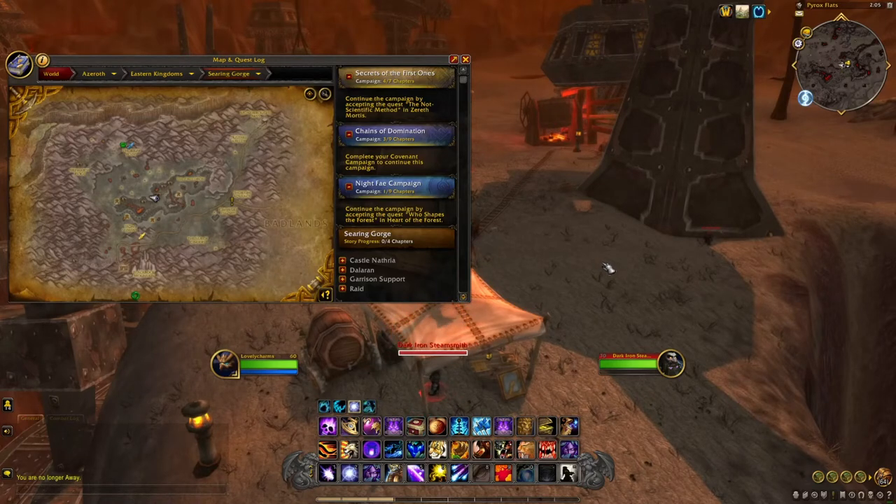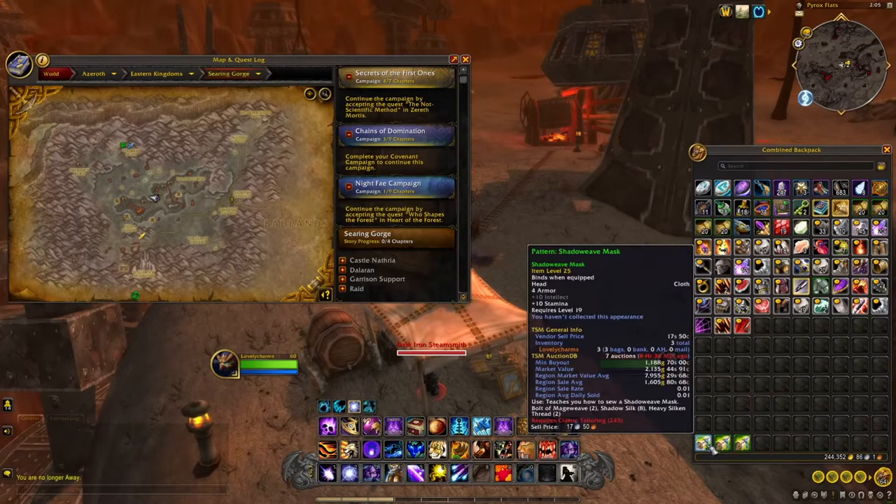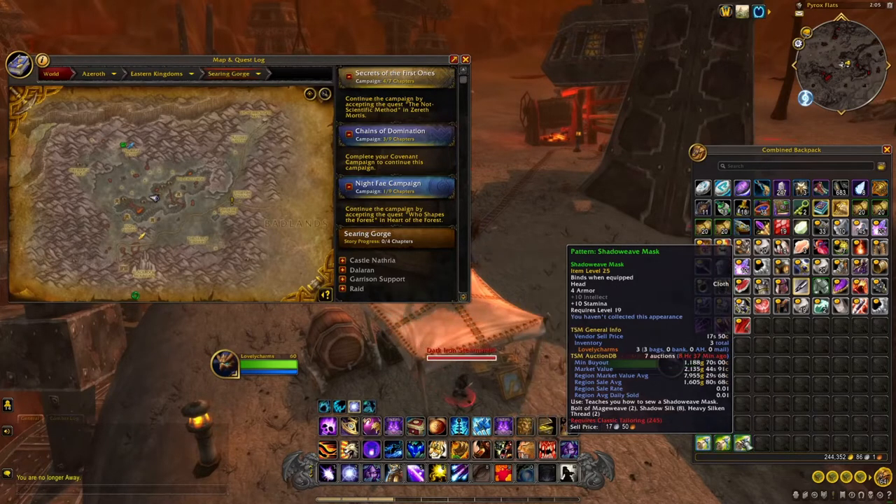Hello everybody, my name is Mannycrazygold and today I've got another gold plan for you guys. We are in Eastern Kingdoms in Searing Gorge, and we are trying to get the Pattern: Shadow Weave Mask. On my server they sell for 1k, and the region market value average is around 8k, so it's kind of worth getting. I've got three of these so far in the last 30 minutes.